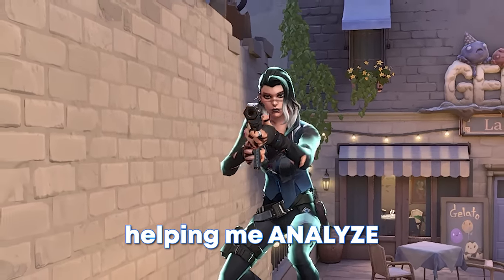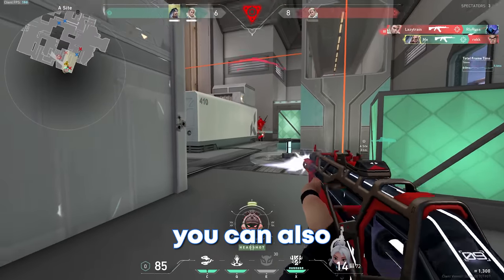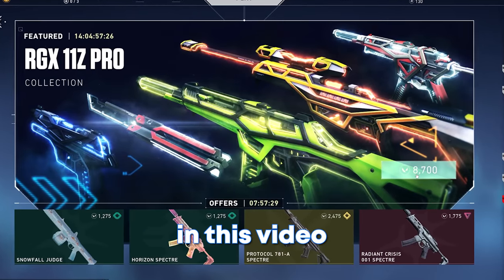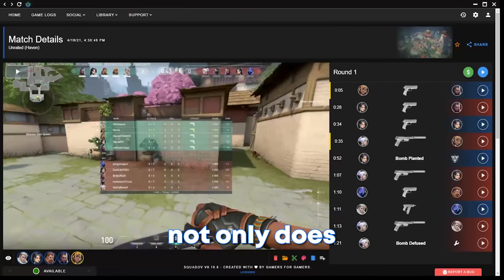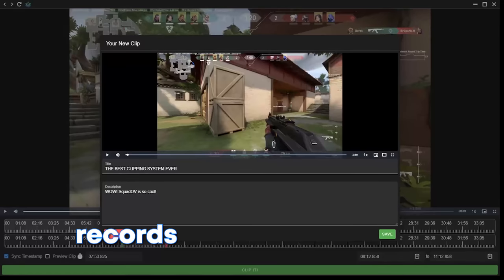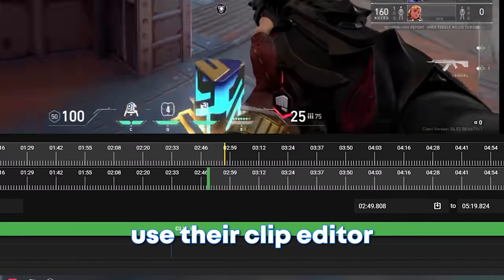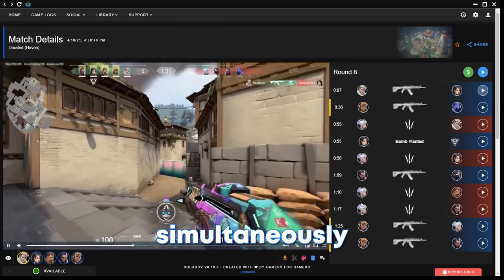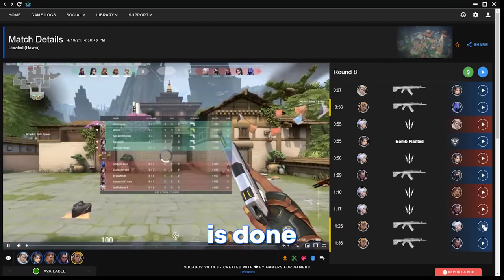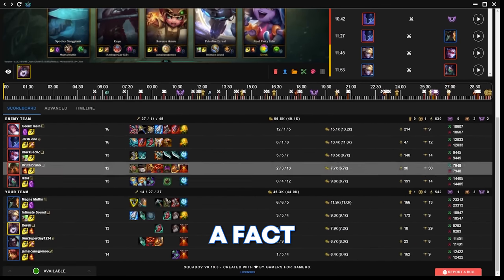But let me tell you about a software that's been helping me analyze and rank up in Valorant. With the help of today's sponsor, Squad OV, you can become a better player, and you can also win one of three RGX bundles I'm giving away in this video. Squad OV is literally the best recording platform. Not only does it tell you your after-match stats, but it also records and automatically uploads your footage, making it super easy to share with your friends. You can also use their clip editor to make your clips short and sweet.